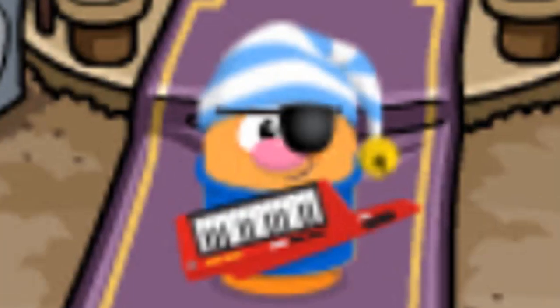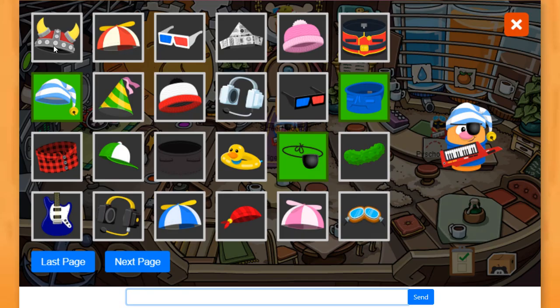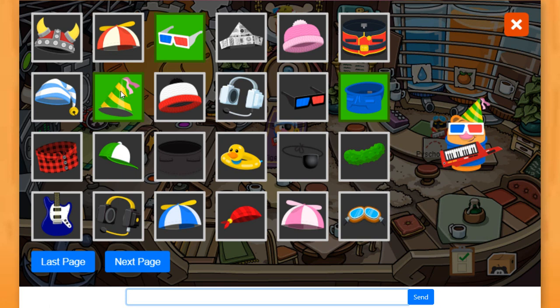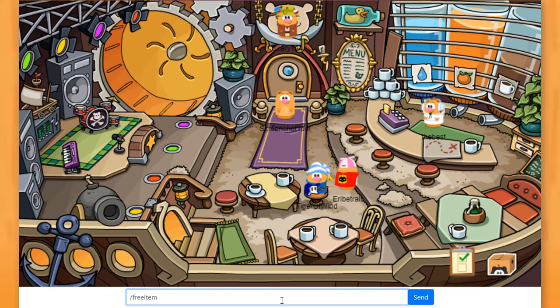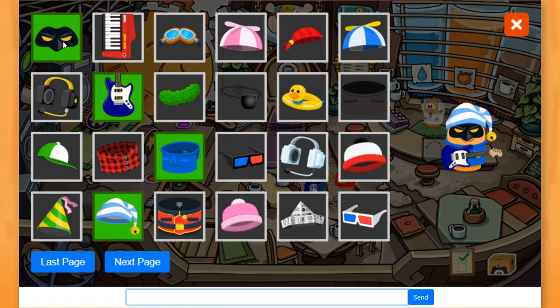Alright everybody, I'm back. Take a look at this — they even had the sleeping cap available. I just unlocked all of these items. We have the 3D glasses, propeller caps, this party hat — I don't know if it's rare or not but that's still pretty awesome. And they even had the rubber ducky, pretty cool. And there is also one thing: if you do slash free item, you receive something, and it is the super black mask. This is how it looks on my little critter.